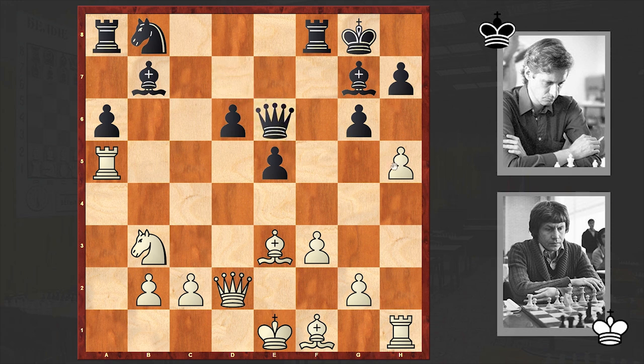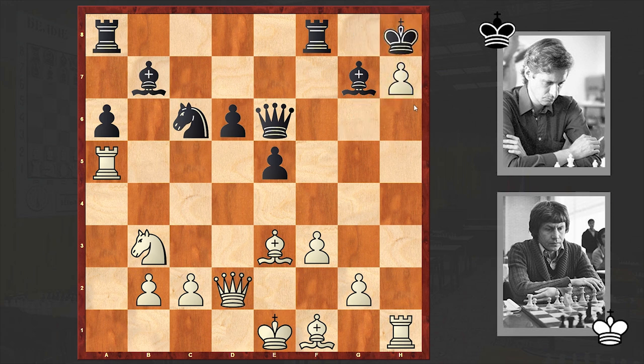Queen e6, h takes g6, knight c6 — h takes g6 is an alternative — but black decided to provoke g6-h7 in order to use this pawn as a shield. But instead of g6-h7, white made a brilliant move which just blew apart the opponent's position. As we reach the critical position, please pause the video and try to find that winning continuation for white. Ready?